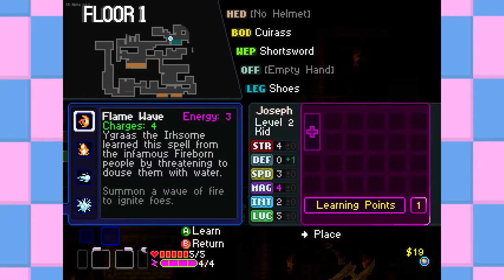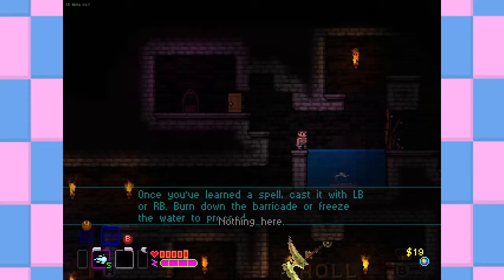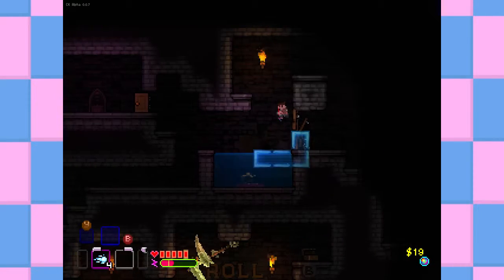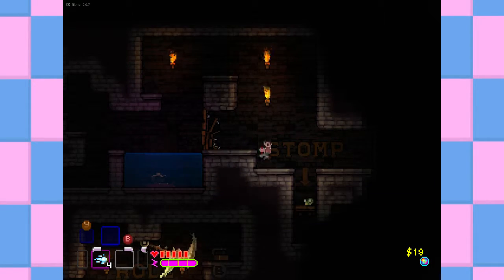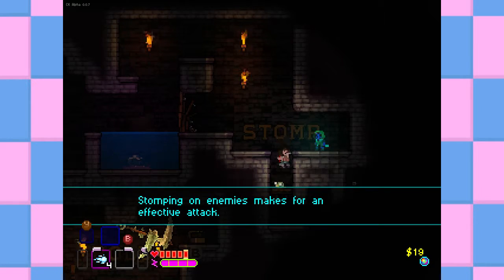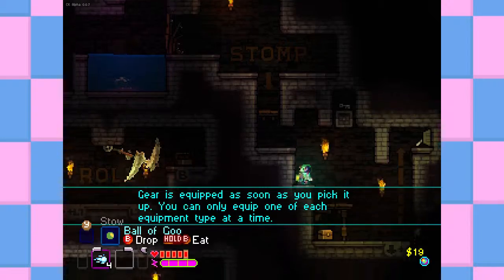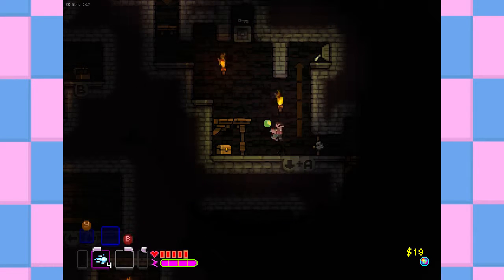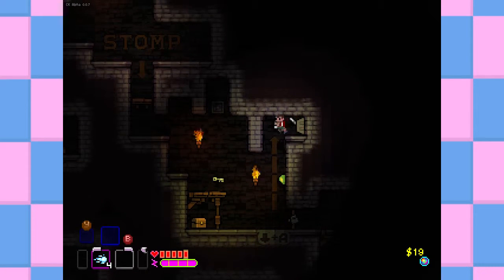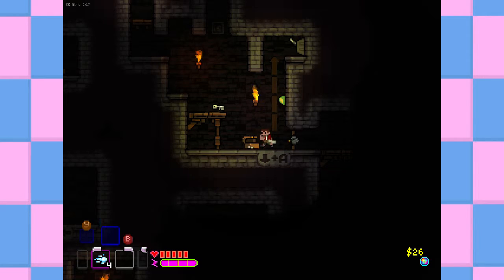Down here is our magic book — we can learn Flame Wave. Let's do Frostbolt. Frostbolt learned. Left bumper is to use it, you have five charges. So there were multiple ways for me to get across that, but when I used the ice it froze the water — I can use it as a platform. Stopping on enemies makes it easier for an execute attack. Slime ball! Okay, we can just crawl through here. I think I'm supposed to use the slime ball here and then climb up there. I've got it, figured it out.